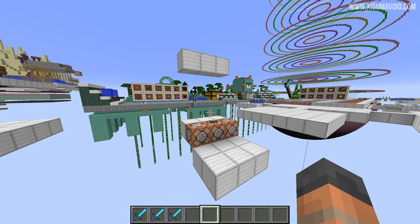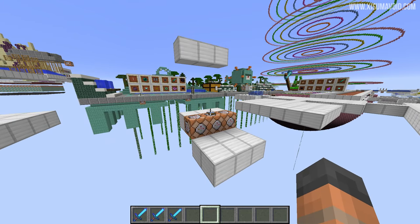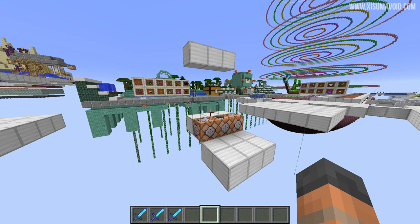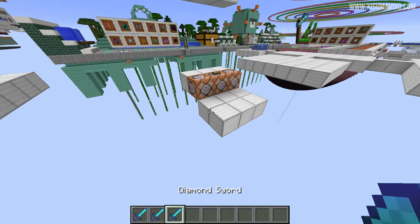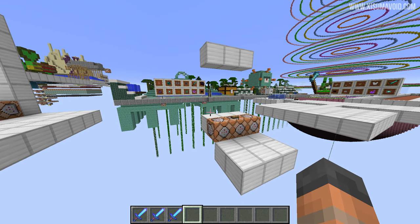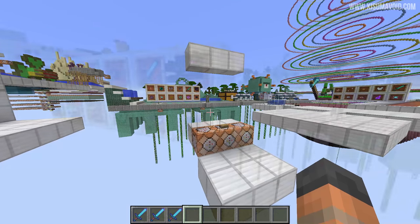I've tested this with sharpness, smite, and bane of arthropods — none of them have an effect with the sweep attack. The same old trick applies with looting: when the mob dies from the sweep attack, the game checks what's in the player's hand, and if there's a looting sword it affects the drops from that mob. But when it comes to all other enchantments, none of them work with the sweep attack.